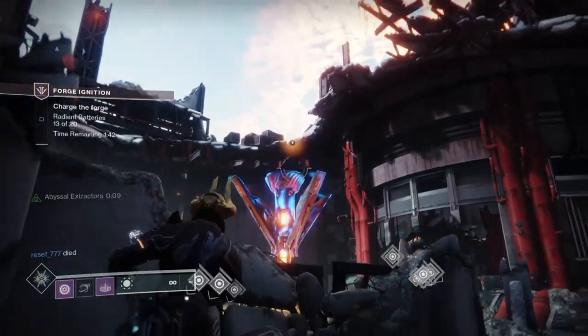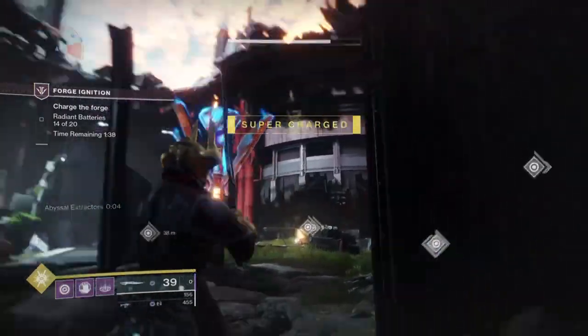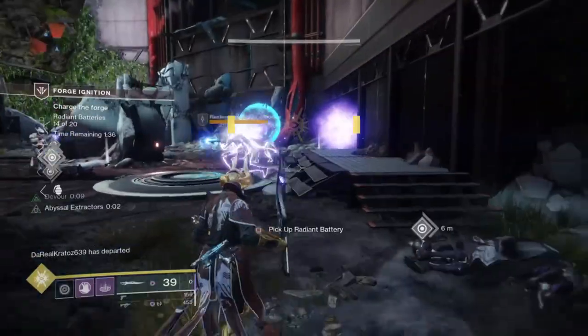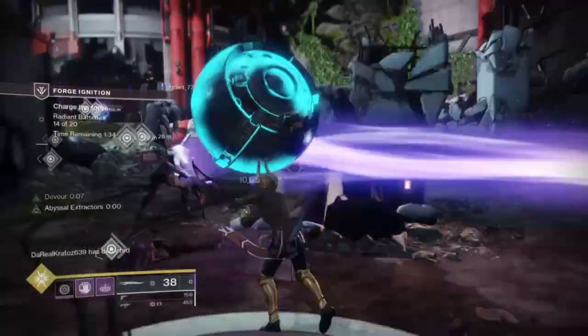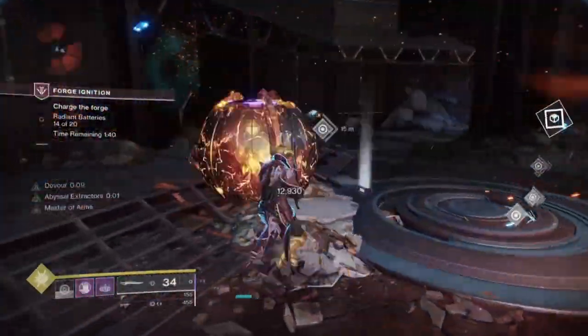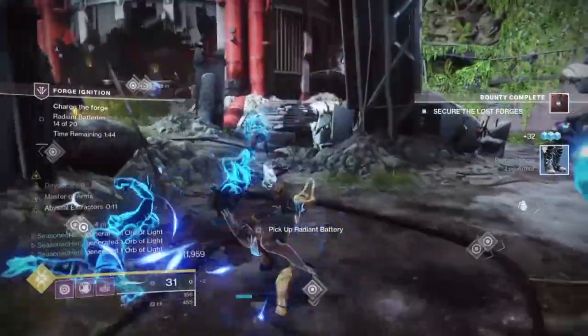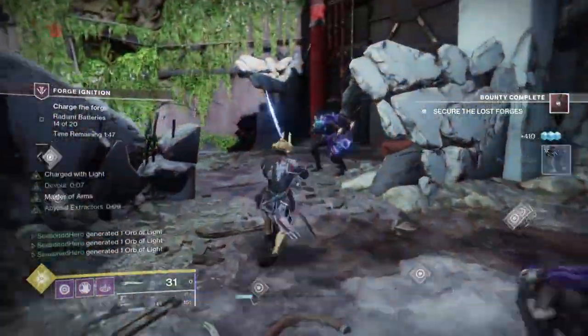Another important fact: to create tons of orbs at your disposal via the Charged by Light mods, you will need to get the Black Talon catalyst, which is RNG related sadly. So you will need to play the game quite a bit to get it to drop. But without the catalyst, you can still play with the weapon and build like normal. However, a lot of things in the build will need to be changed to accommodate this.